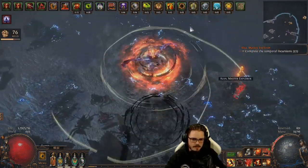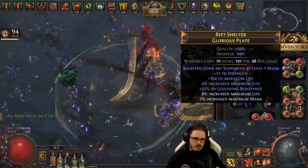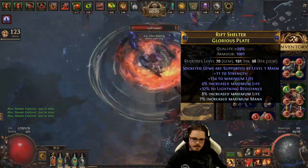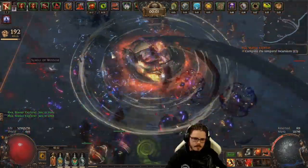After my crafting efforts — which came to about 9 or 10 exalts total — I have a body armor that will be extremely strong for just about any melee build I want to play for the rest of the league. I hope this walkthrough was interesting and good luck with your crafting. I'm ZiggyD, thanks for watching.